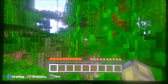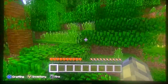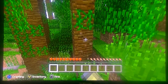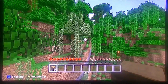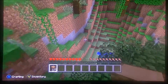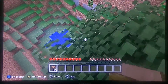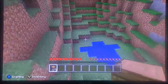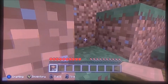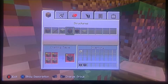So what we got to do is punch some trees. We've got 15 wood and now we've got to find a spot to put our shelter. This place looks like a good spot for a shelter, so what we got to do is make the crafting table.